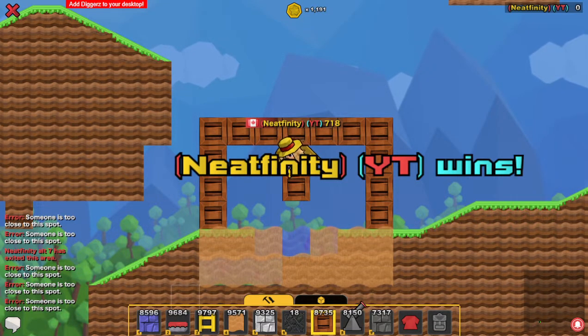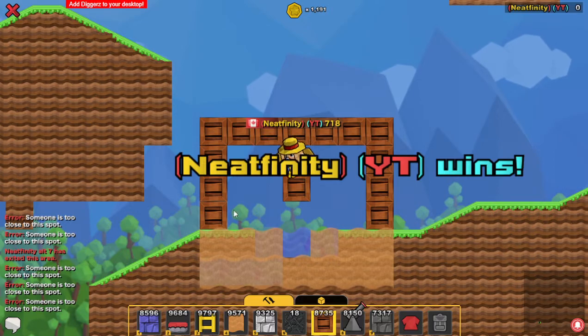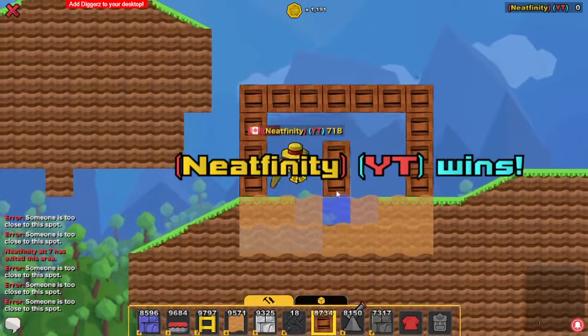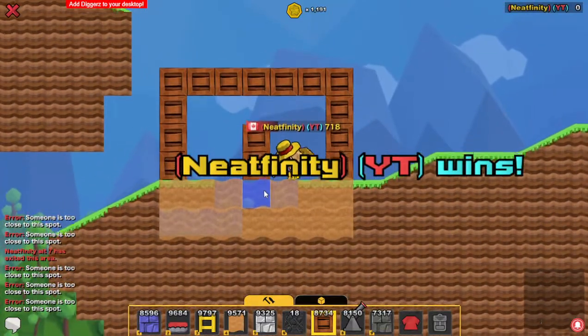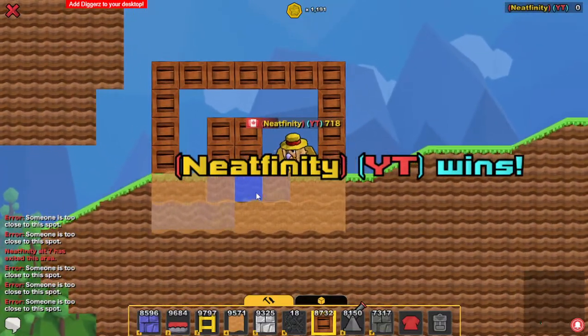Hello YouTube, this is a weird little glitch I found on a battle. Basically what this glitch does is it lets you place blocks on top of water — well, not blocks exactly.